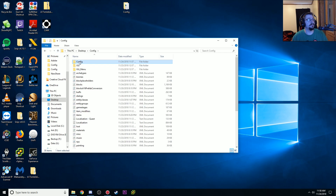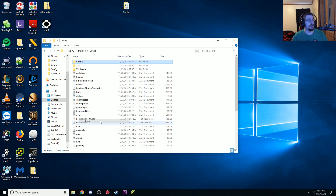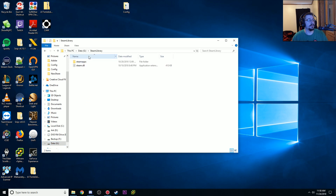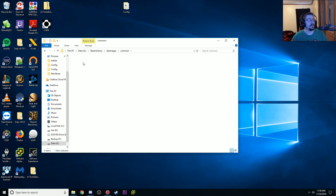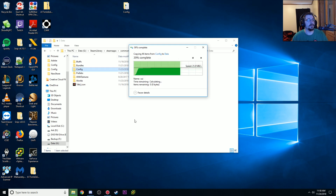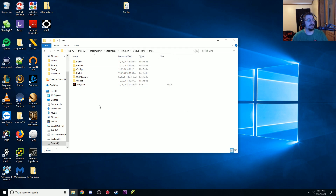The gist of it all is when you get all of them here, you're going to copy. You're going to go to wherever your 7 Days to Die game is installed. You're going to go into Data, and your config is going to be right here. You just want to copy, replace all 43 files. Destination. Yes. Done.